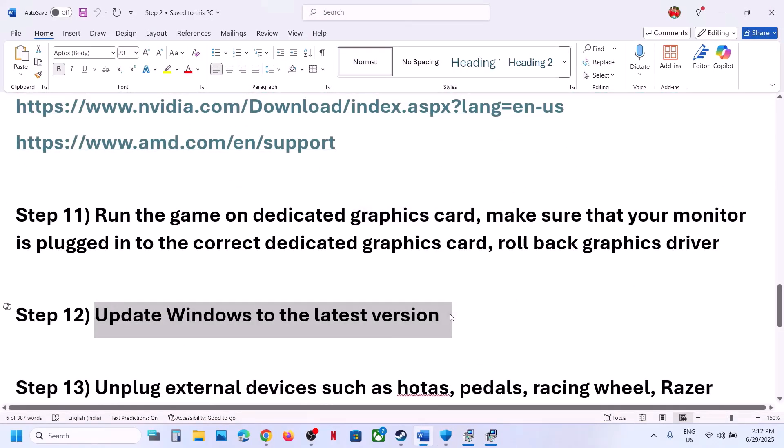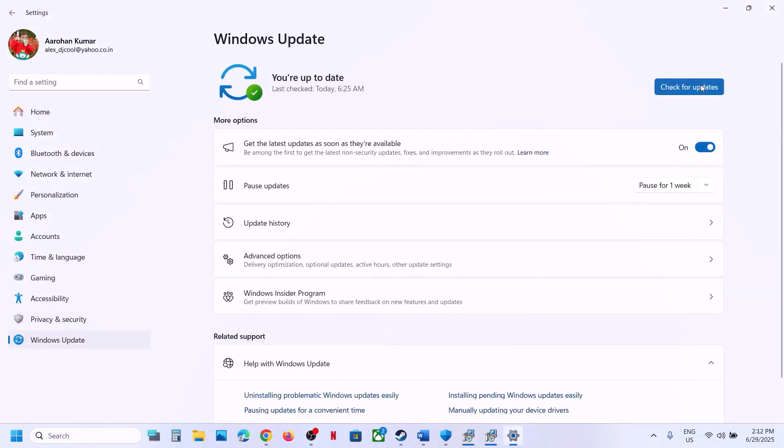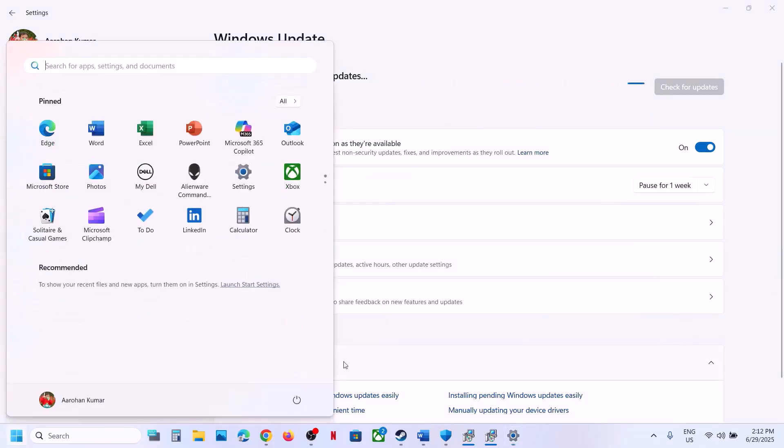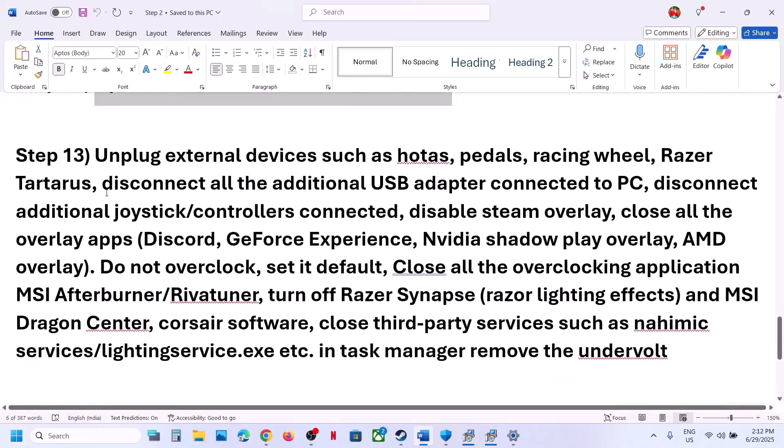The next step is to update Windows to the latest version. Open Windows Settings, go to Windows Update, and click Check for Updates. Once all updates are installed, restart your computer, and after the system restart, launch the game.